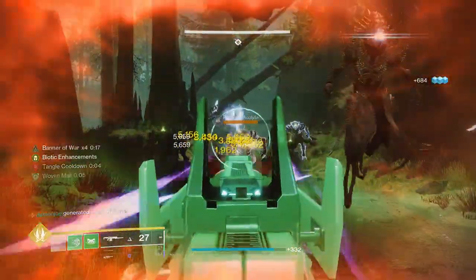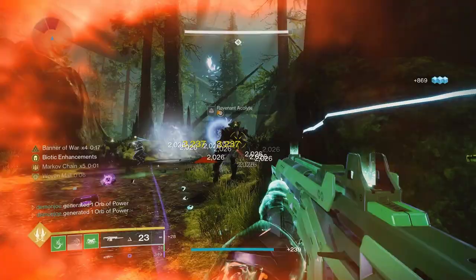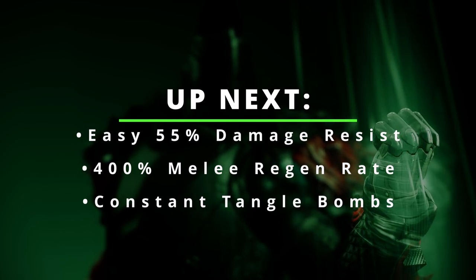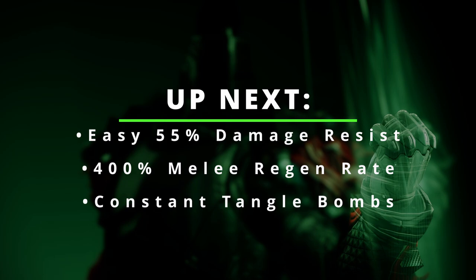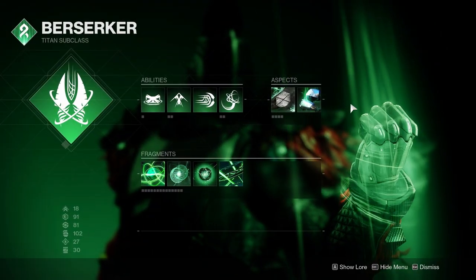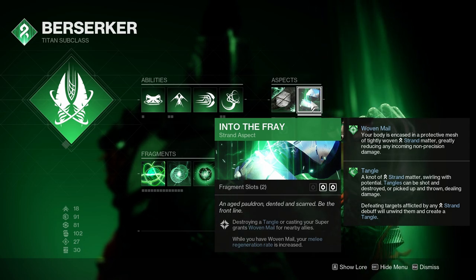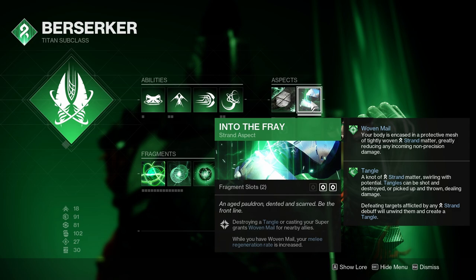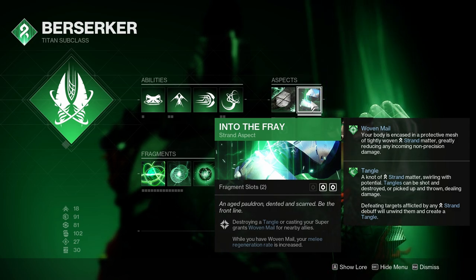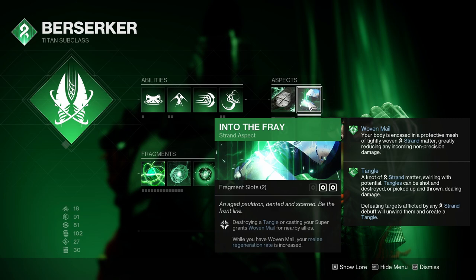So what we just went over covers the basic necessities of how this build works and what weapons to use depending on your content. But we don't want to stop there — we want to add things like 55% more damage resistance, a 400% increase to melee regeneration rate, and ways to generate tangles to explode across the battlefield. Starting with our second aspect, Into the Fray — this allows the tangles we destroy to grant us Woven Mail, and when we pop our super it does the same. While we have Woven Mail, our melee regeneration rate skyrockets to 400%, which is crucial for outputting as much melee damage as frequently as possible.